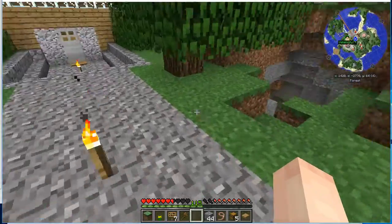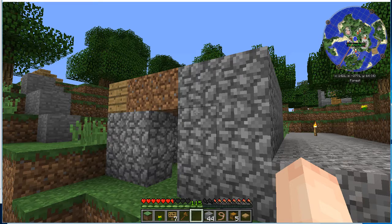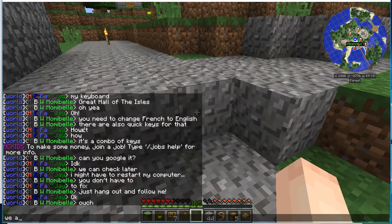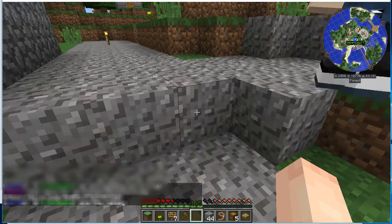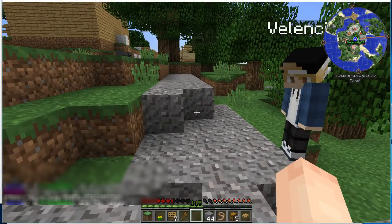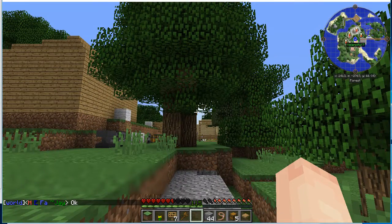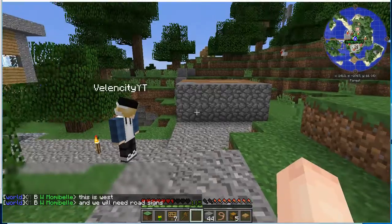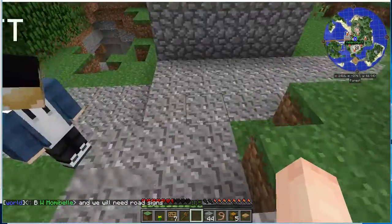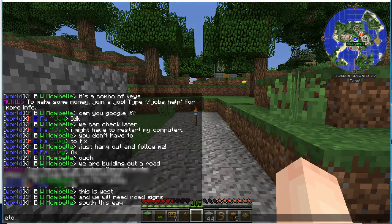We have a few incomplete builds out here. I'd prefer it if everybody used the same block when building, just for aesthetic purposes. We are also starting to build out a road and the railway. If you're unclear on compass direction — this is west. We will need road signs. This is south this way, etc.